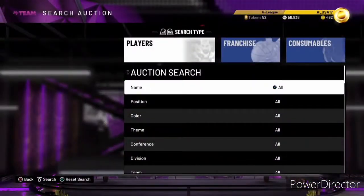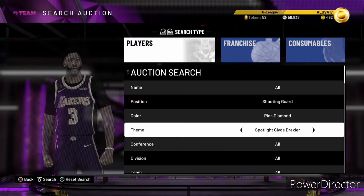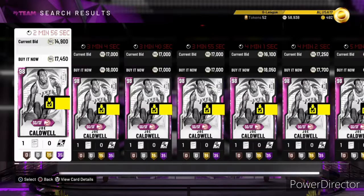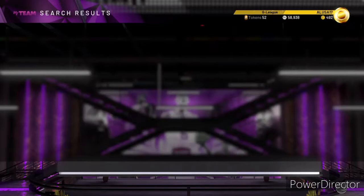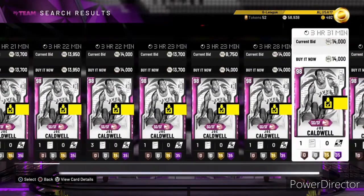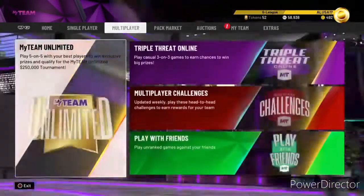For some odd reason, you cannot search him by his name in the auctions — just one of those cards. So: Shooting Guard, Pink Diamond, Prime VIP Series 3. And I got him for 16k. He might be even lower — there's one for 13k. Y'all need to get this card now. He is so cheap and so good. Granted, his name is Joe Caldwell, so probably not a lot of people are using him.